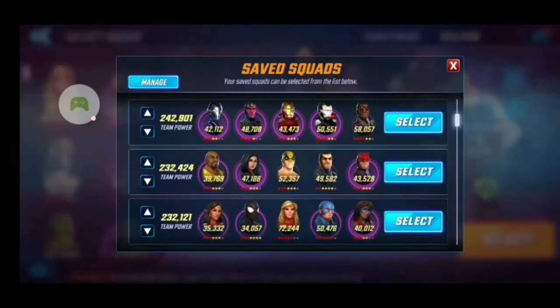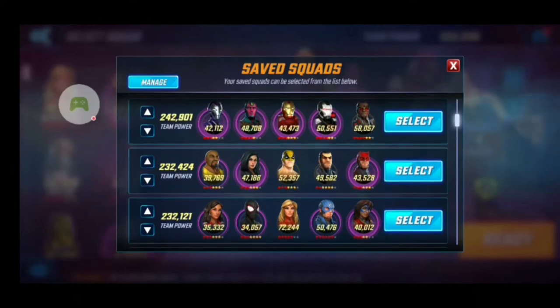Then we have Power Armor, which is one of my favorite teams. I love them. I use them in Blitz, war, and raids — pretty much everywhere except Arena, where I'll use Falcon because of the turn meter he generates. The only thing I don't like right now is that I don't have Ironheart up and running; I haven't had time to work on her because she requires tech gear, and I've been putting more of that gear into Ultron.